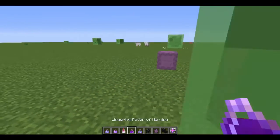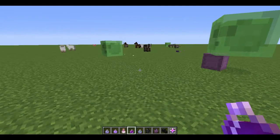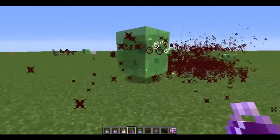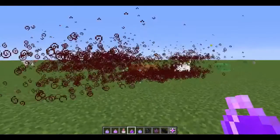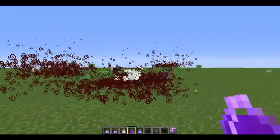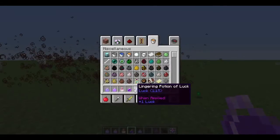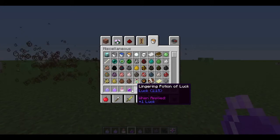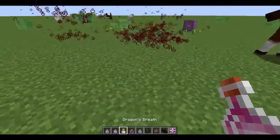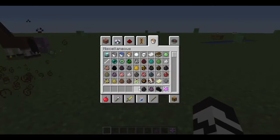There's also some new potions. There's lingering potions of harming — these are crazy because you can see how much they linger. Hopefully I should get rid of all the slimes. They basically linger for a certain period of time — that one is one minute fifteen. There's also dragon's breath — not sure what that does. And there's also all these different potions.